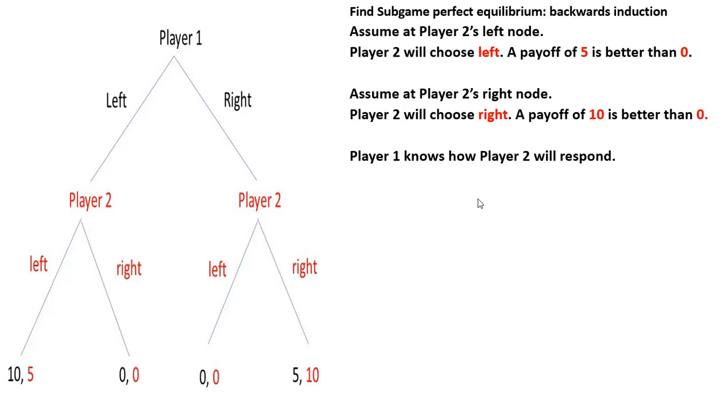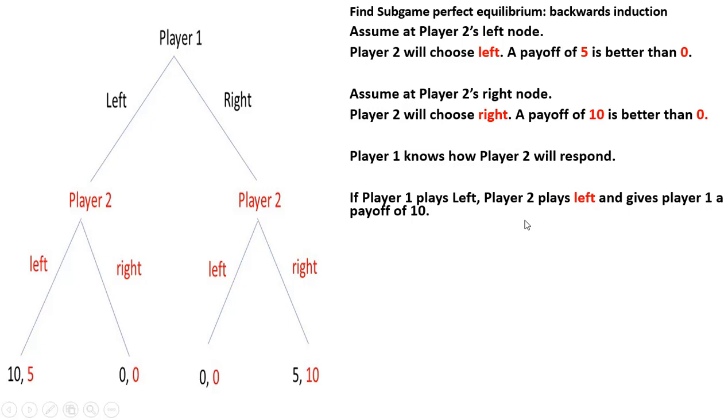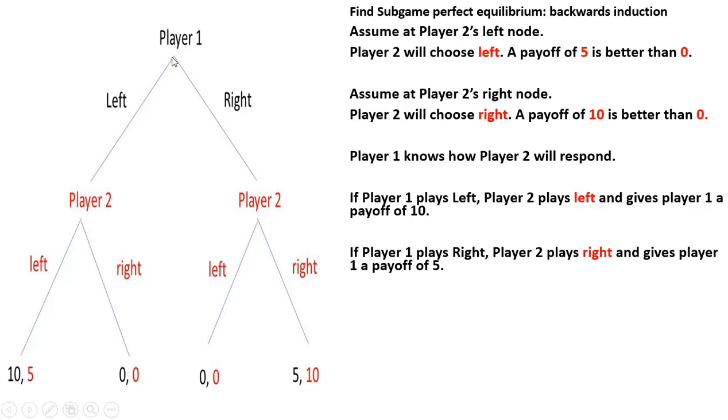Player 1 knows how Player 2 will respond. If Player 1 plays left, Player 2 plays left, and that would give Player 1 a payoff of 10. On the other hand, Player 1 knows that if Player 1 played right, Player 2 would also play right, and in that case Player 1 would get a payoff of only 5. So Player 1 wants the highest payoff — that is by playing left. Player 1 prefers 10 to 5, so Player 1 will play left. The game ends up in the left node, Player 2 chooses left, and that is our sub-game perfect equilibrium: 10 and 5.